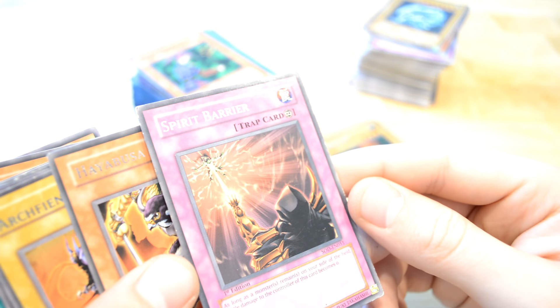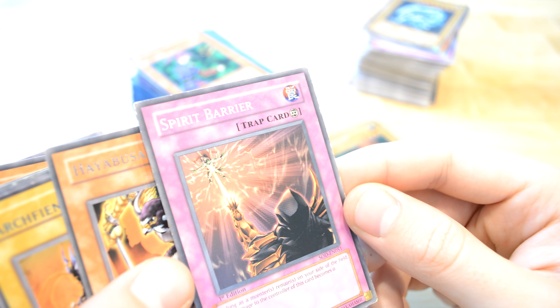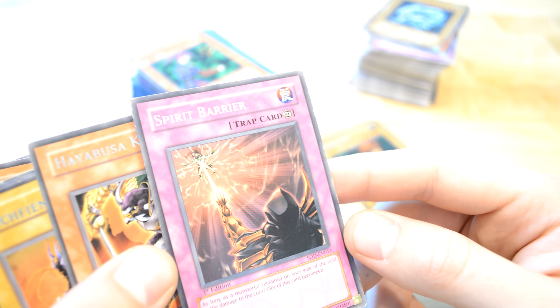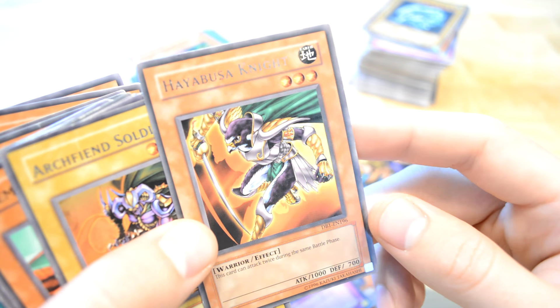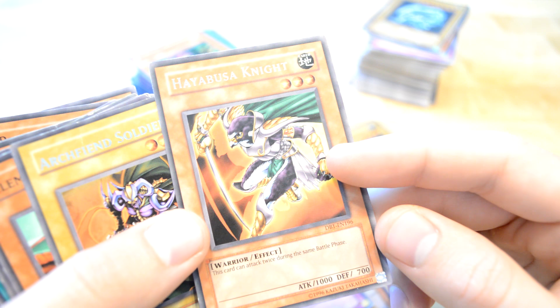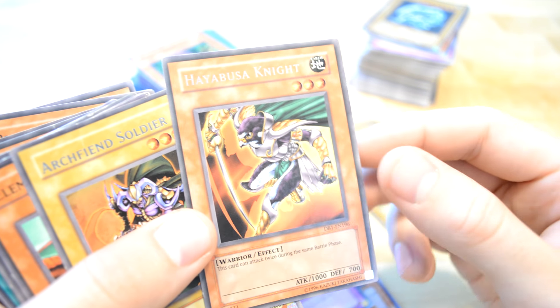Spirit Barrier — as long as it remains on the field, battle damage to the controller of this card becomes zero. Okay, nice card. This looks really cool. Hayabusa Knight — this card can attack twice during the same battle phase. A pretty card in my opinion. Very nice.